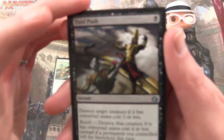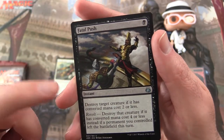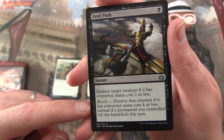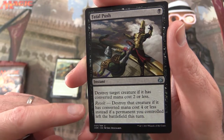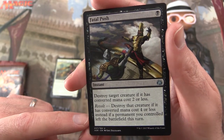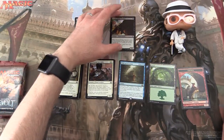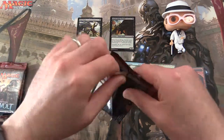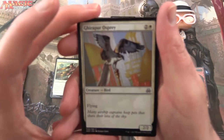I keep forgetting sometimes we have newer people discovering the channel, so let's talk about Fatal Push. It's an instant for a single Swamp. You can destroy a target creature if it has converted mana cost two or less. But you've also got this Revolt clause — if a permanent you controlled left the battlefield this turn, you can destroy a creature with converted mana cost four or less instead. I actually bought a couple of those recently. I think I have a Korean and a Russian one, so those are a little hard for me to read. I can replace one of those at least.